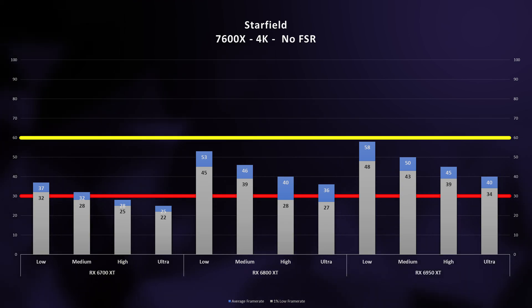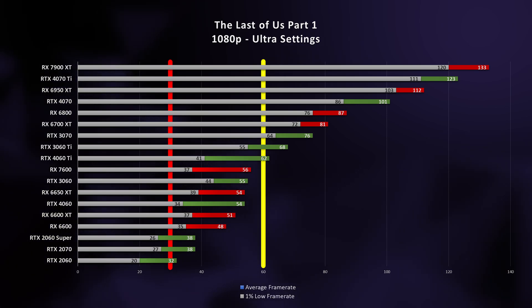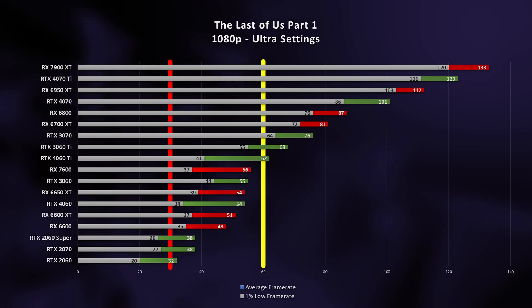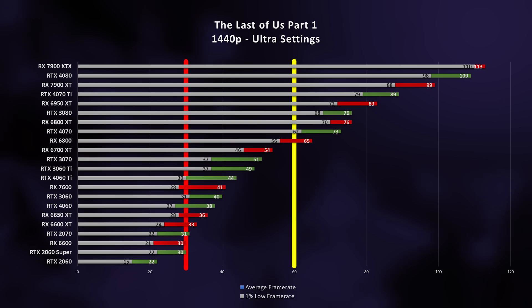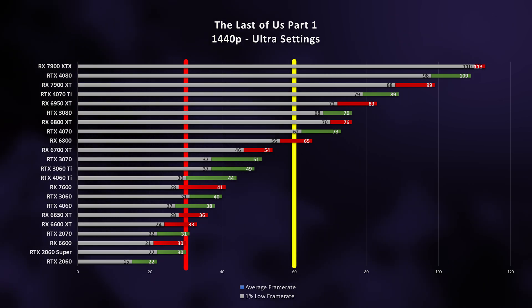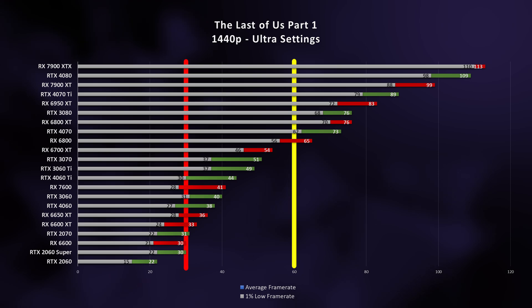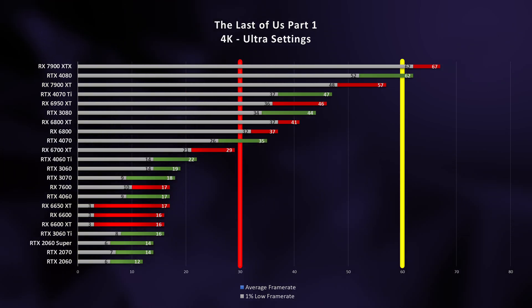If you've got a high-end rig and want to play at 4K 60 FPS, you're looking at a 7600X and an RTX 4080 — the 6950XT almost gets us there, but sadly that requires the latest generation of GPUs. If you're curious about other configurations, this game's high-quality settings align well with Hardware Unbox's The Last of Us Part 1 benchmarks. For 1080p, anything around an RTX 3060 Ti will do. For 1440p, anything above an RTX 4070. And for 4K, be prepared to drop about 900 bucks.